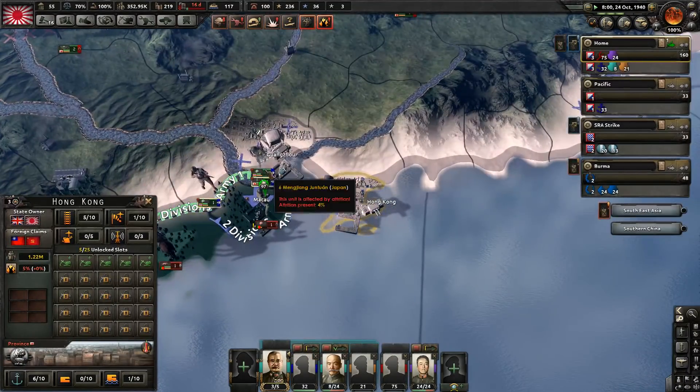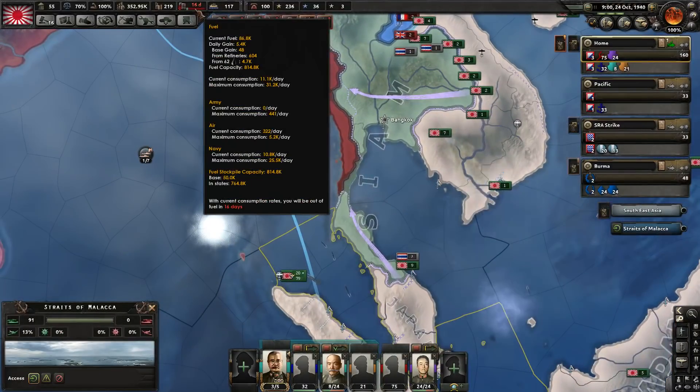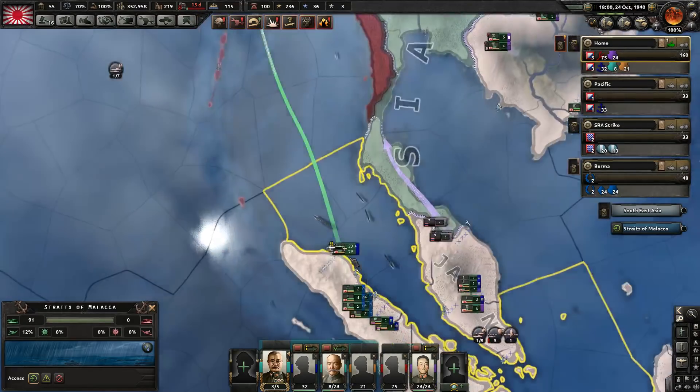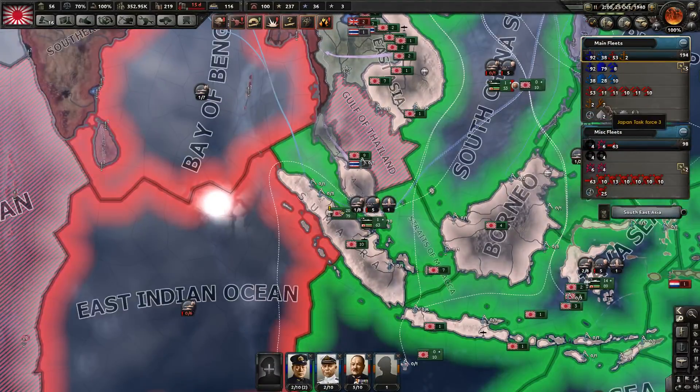Hong Kong is currently experiencing some resistance. One of these guys is going to go back over there and that should fix that. What's using so much fuel right now? Is it my air force? The air force is using some, the navy is also using quite a bit. These guys are in motion — that's why. Not a concern.